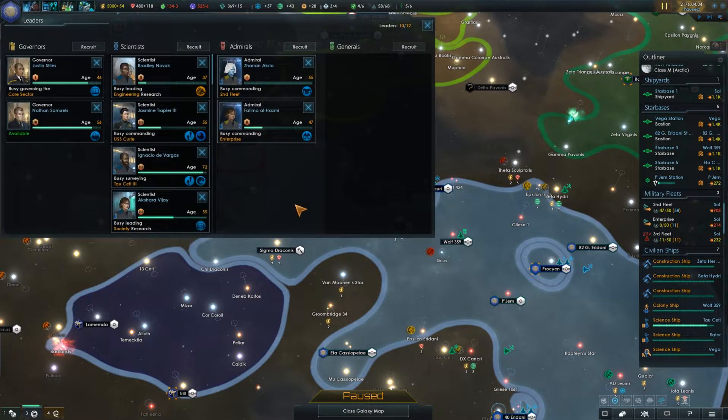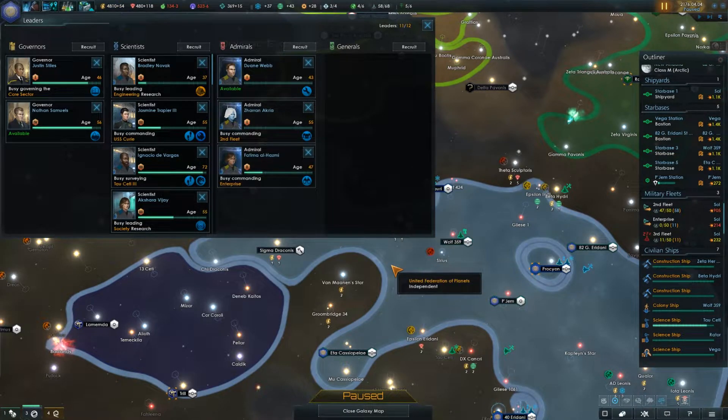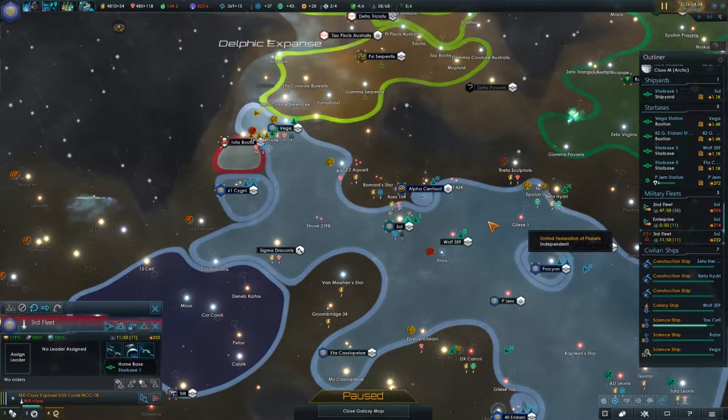Looking at recruiting — whoever is most promising. I'm going to go with Admiral Webb, just because they're the younger of the bunch and have a more interesting ability. The other two just have experience and lifespan buffs, but considering there's an 11-year span of difference, half of that ability is already used up. So we'll recruit Webb and put them in charge of the third fleet.